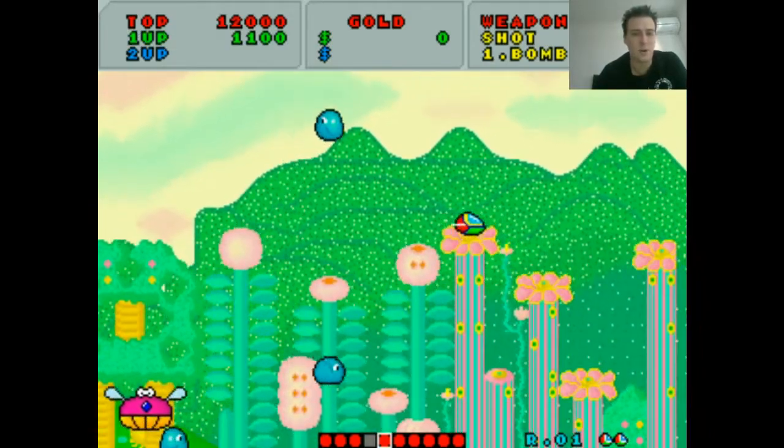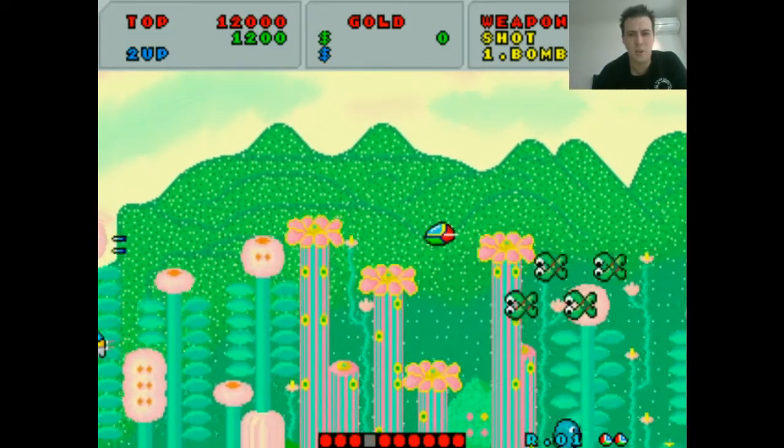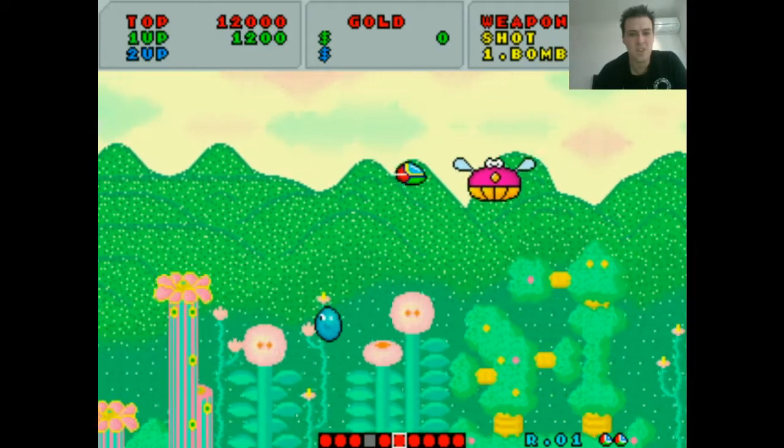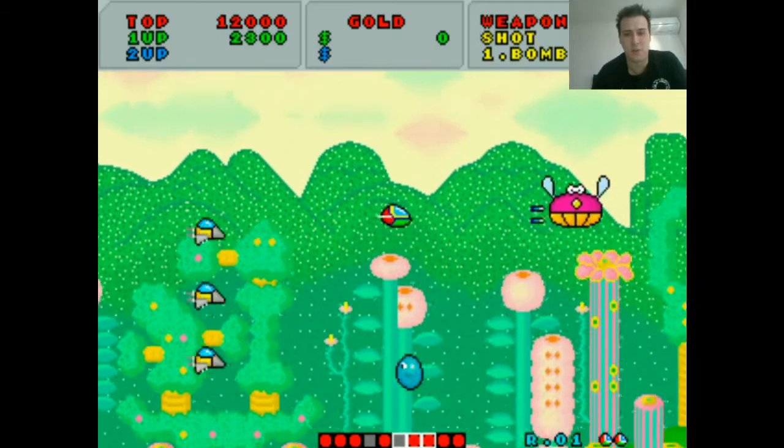You basically play this robot ship called Opa, and you're pretty much going to power up all your weapons, fight a whole pile of bosses, and save the universe. That's pretty much all there is to it, and you're going to have a hell of a lot of fun along the way.